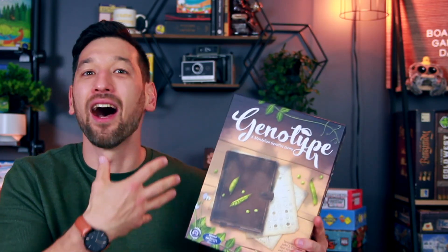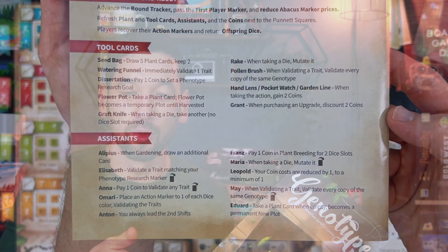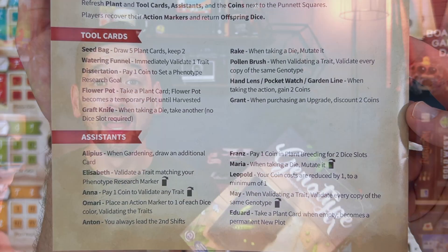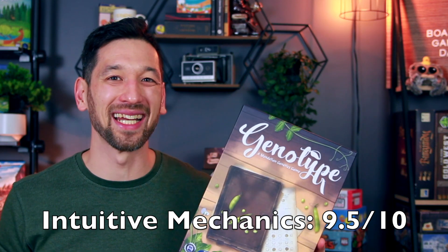Number four is intuitive mechanics. As I've already alluded to, this game is very intuitive — the phases, the actions, all of it just makes a lot of sense organically, and even more so because of how well the theme is integrated. There are some tricky things to remember with the tools and assistant powers, but thankfully the back of the rulebook has a summary of all of them. Super intuitive overall. Nine and a half out of ten.